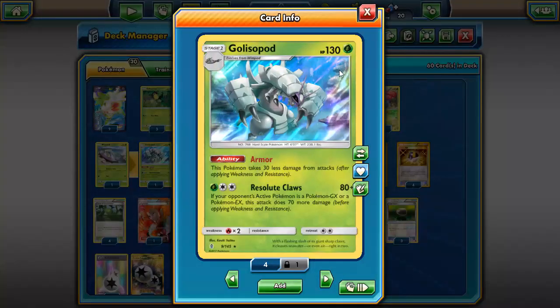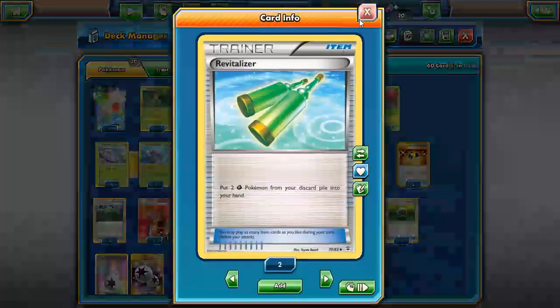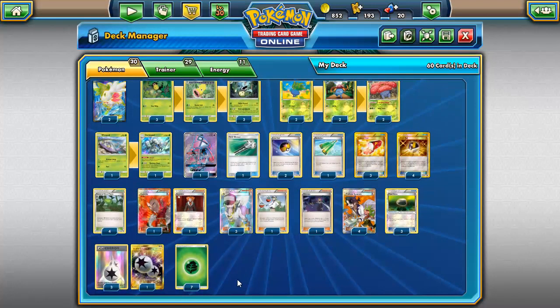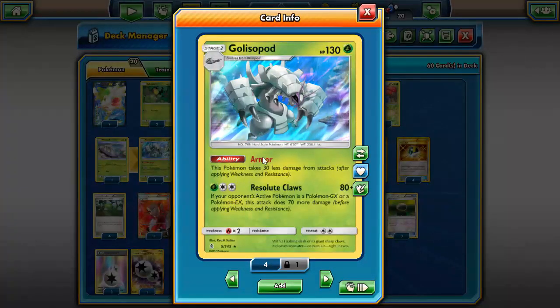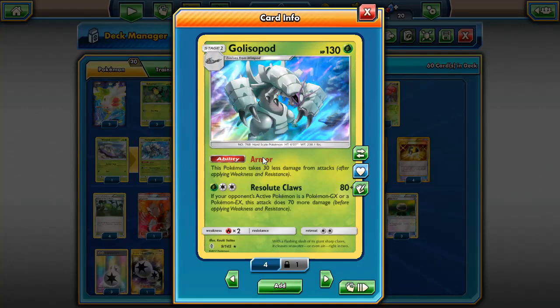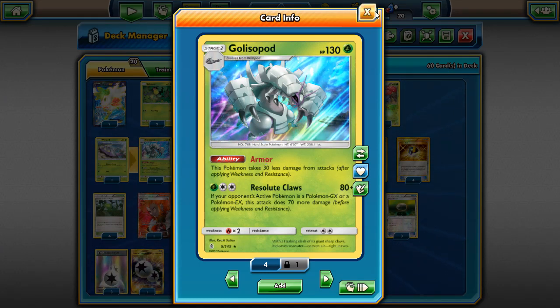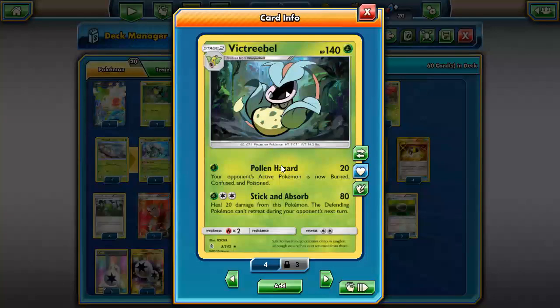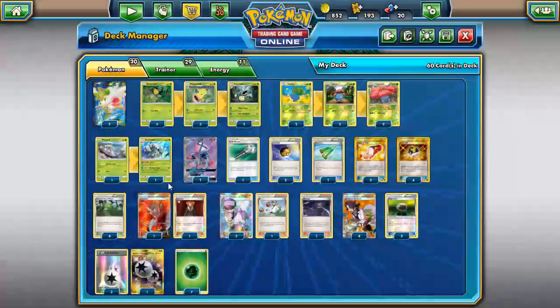We do play a 1-1 Golisopod line in this deck. I had two spots left and was thinking a second Revitalizer wouldn't be bad, but I figured we should add another attacker. Golisopod could be decent with Resolute Claws in the late game — you never know when you could take a big knockout. Having a big attacker is important since the damage output can sometimes be very low if your opponent finds a way to get out of Pollen Hazard. At least with Golisopod we have some backup.